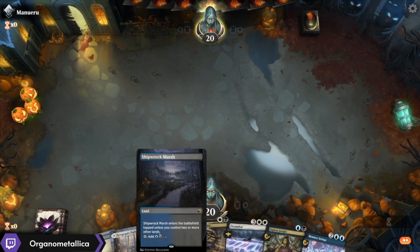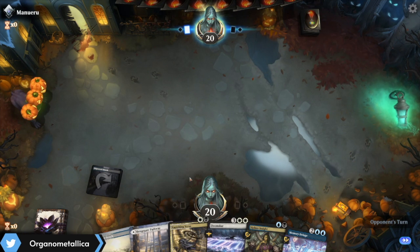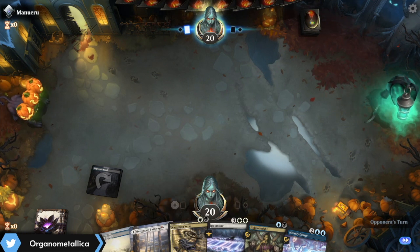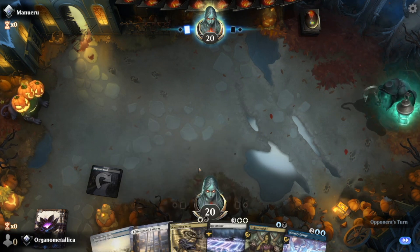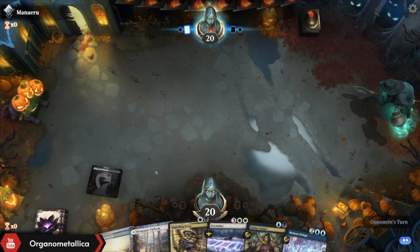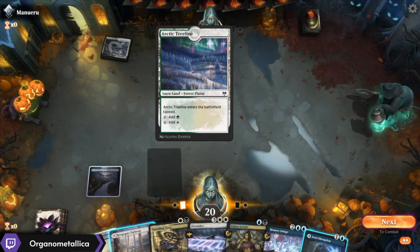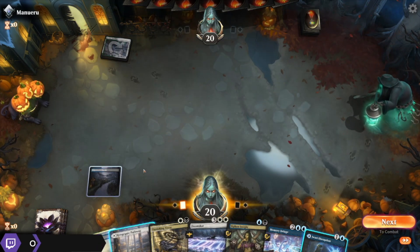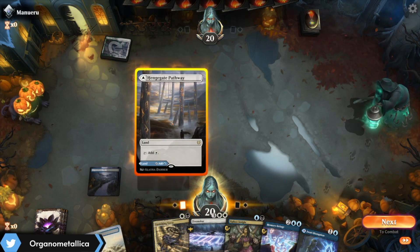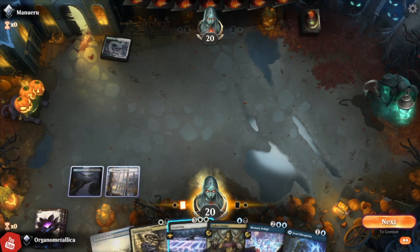We're on the play, which is nice, so I'm going to start with the Shipwreck Marsh and then go into the Hengegate Pathway just on the off chance that playing Vanishing Verse is relevant. I'm going to regret having done it this way if — okay, this is green-white, so it's probably going to be fine. I was going to say I would regret it if it turns out it's a control deck and playing Siphon Insight would have been relevant.